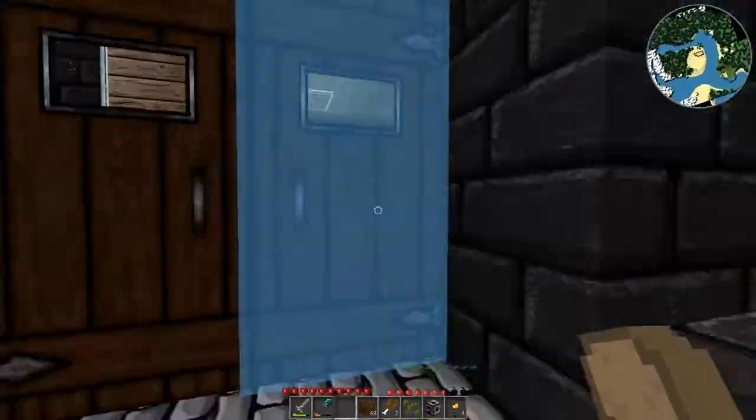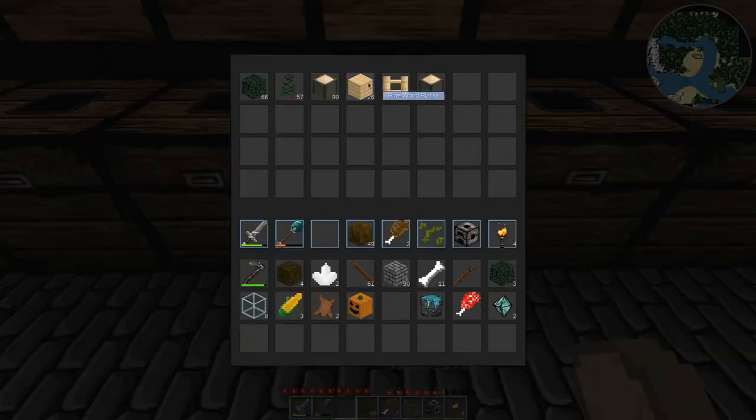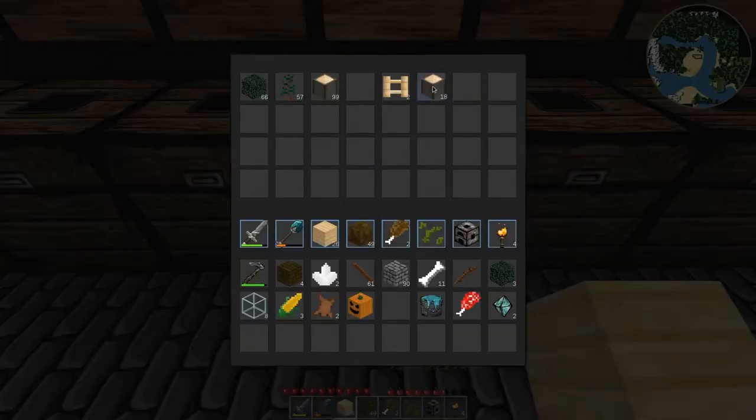All right, and the beauty of the warehouse - one of these has pine right here. I will take all of those pine wood planks, go ahead and take the pine tree, and throw those up in there.